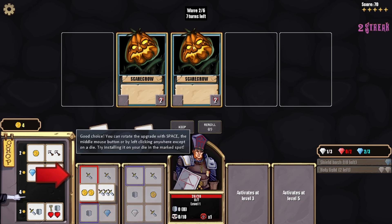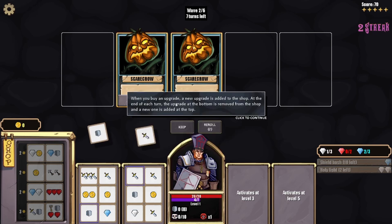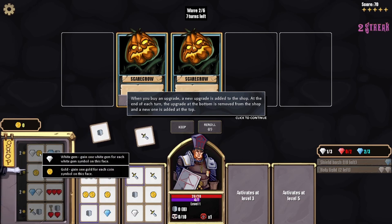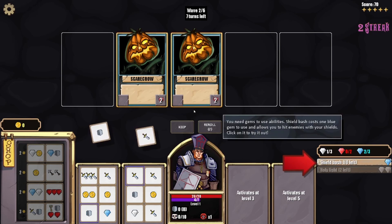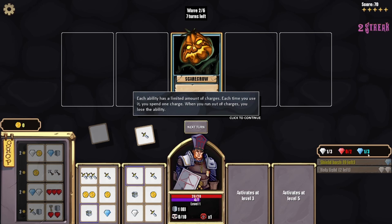They want me to remove the heart one. You can rotate with space. For each gold you spend on an upgrade you get one experience point — interesting. When you buy an upgrade, a new upgrade is added to the shop. At the end of each turn the bottom upgrade is removed, so it kind of goes in order.